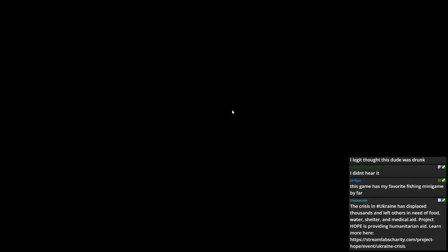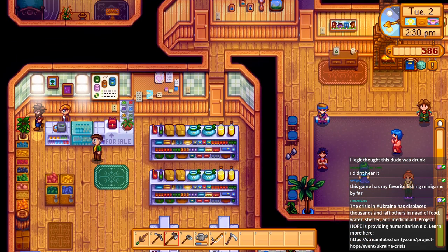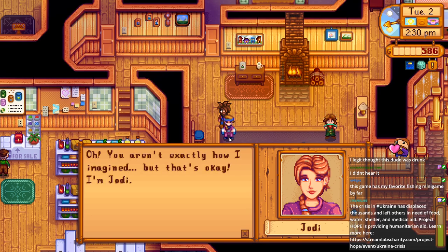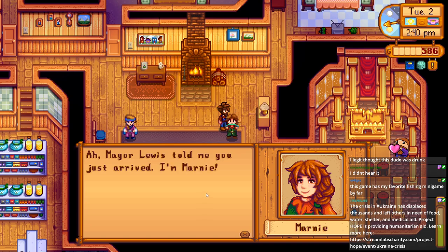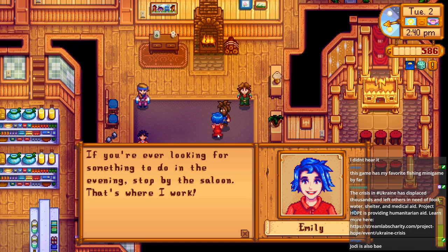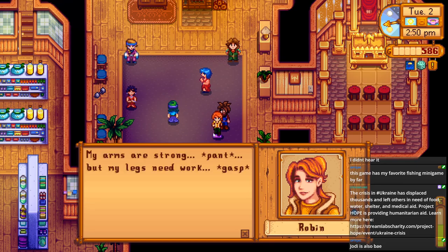Harvey's the town doctor. That's the help-wanted board - you can take little quests for people and completing them makes them happy, which raises their friendship level. I click through this stuff because I've seen this text so many times, but I should actually let it display on screen. 'You aren't exactly how I imagined, but that's okay - I'm Jody.' They have an exercise day once a week. 'Oh, Mayor Lewis told me you just arrived - I'm Marnie.' 'Stop by the saloon, that's where I work.'